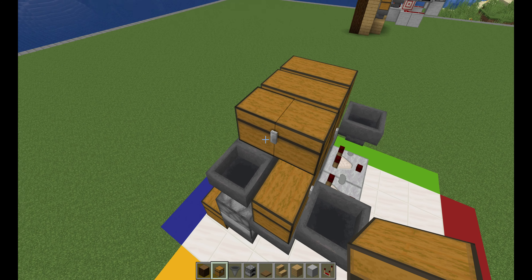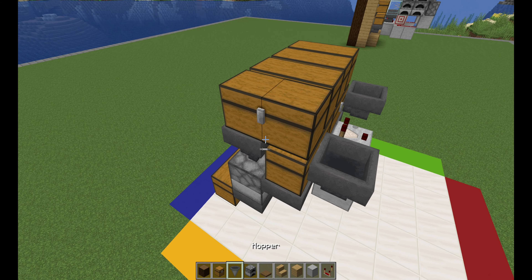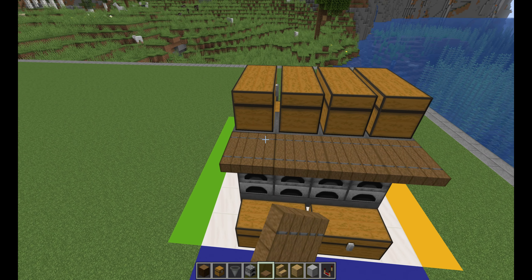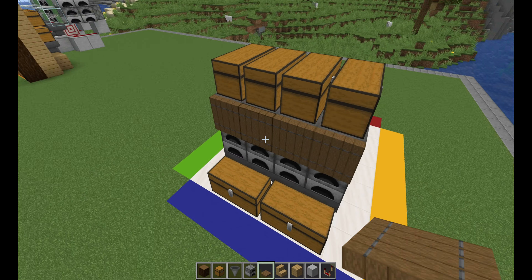Then you're going to add a block right in the bottom with a comparator on top going outwards. Then you're going to add a hopper on each side going towards the chest. And on top here, you're going to add four large chests right across in this pattern.